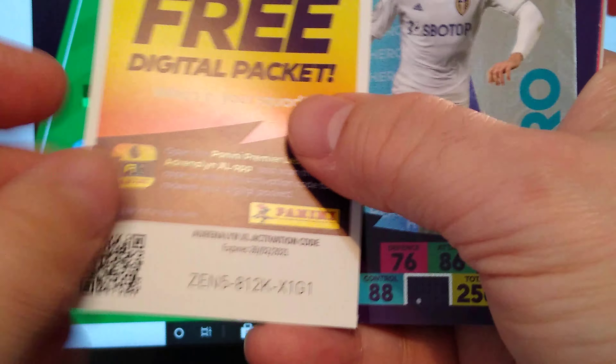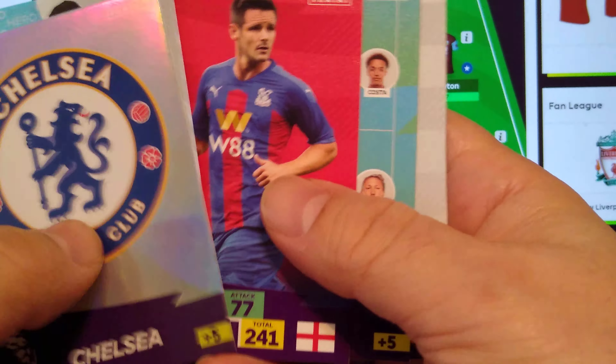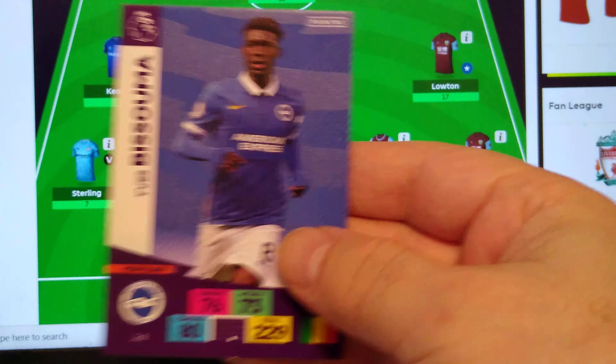Let's see what we're going to pull. Hernandez — I don't have. Chelsea Badge. Scott Dunn. Leeds United line-up. Townsend and Bissouma for Brighton. Nothing special here.